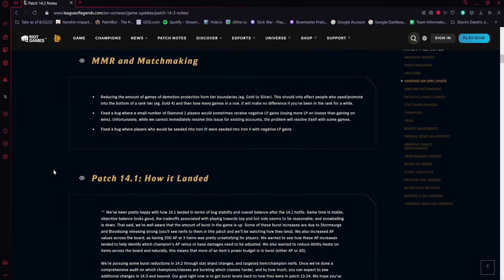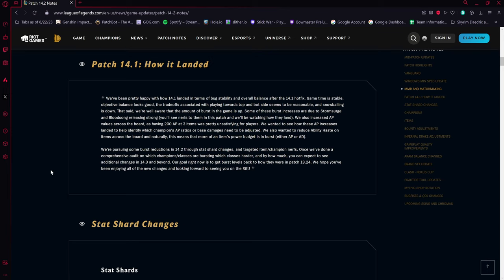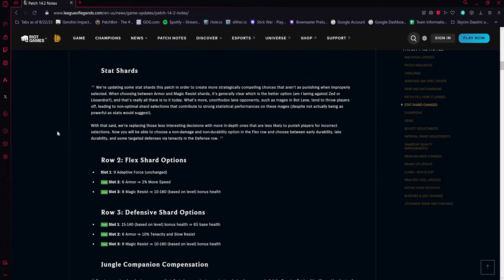There are a few MMR matchmaking fixes — I'm not going to go super deep into that, but I'll have the link to the patch notes in the description. Anyways, moving on: stat shard changes are the first ones up.